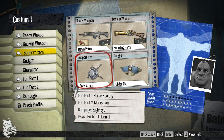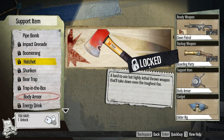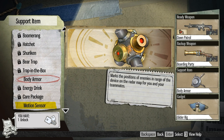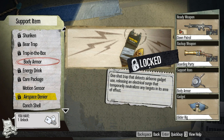Support items are one of the two ways you can customize your gameplay. They are all sorts of different things. You have body armor, which I'm using because of my play style. You've got things like bear traps that grab and hook people's legs. Shurikens, hatchets, and boomerangs are all thrown items. You've got your energy drink restoring a little bit of health, your care package restoring ammo, motion sensors, airspace denier. Pro tip: if you play against me, get an airspace denier because it really borks my play style. Use an airspace denier to counter me.